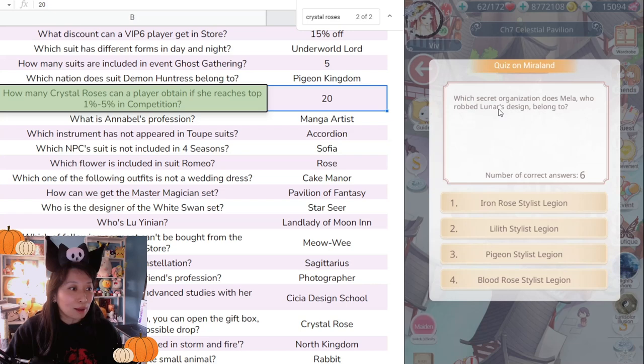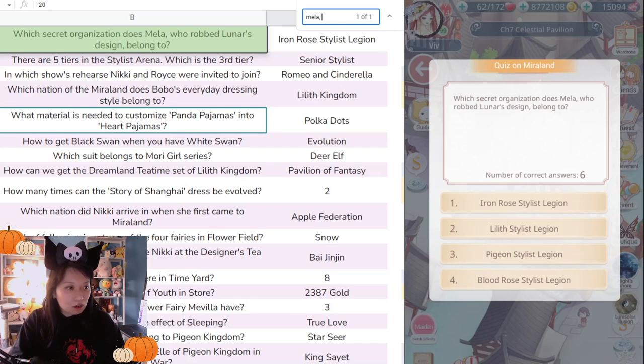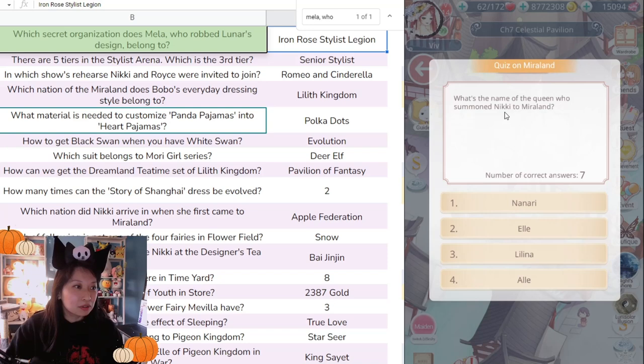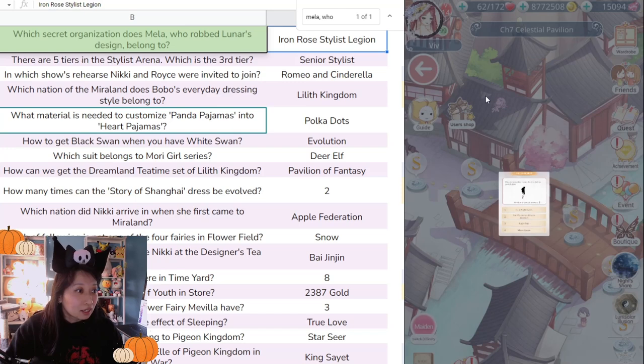'Which secret organization does Mila, who wrote about Lunar's design, belong to?' I think Iron Rose, but let me double check... searching Mila... Yeah, Iron Rose. I don't have confidence in myself anymore ever since I got that one wrong. 'What was the name of the queen who summoned Nikki to Maryland?' Queen Nanari — that's an easy one.